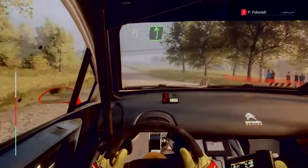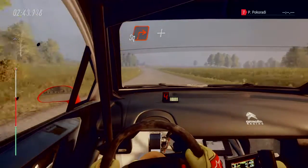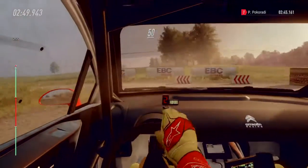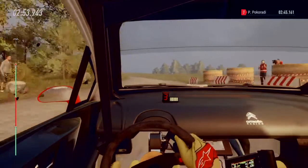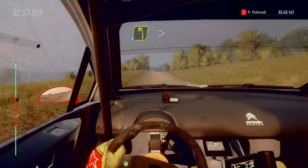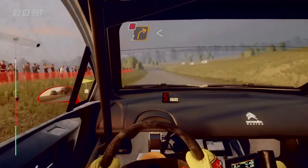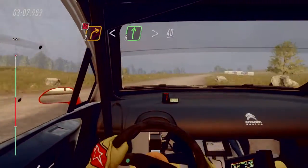80, turn unseen, square right, and turn square left. 50, fight left long, opens 30. 90, caution, caution, middle of a crest, into four left tightens. 80, six left. 50, turn, don't cut, two right, open six, very long, tightens. 40.